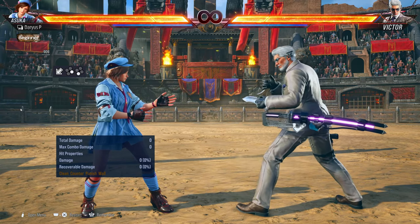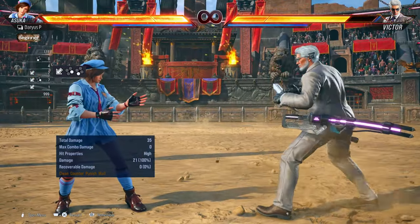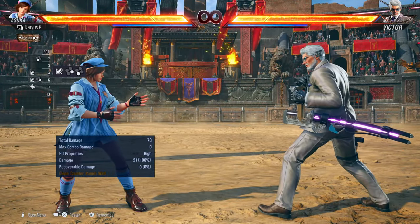We're starting off with the down-back four-three. Gonna look just like that — the low and to the high. Let's keep it moving.